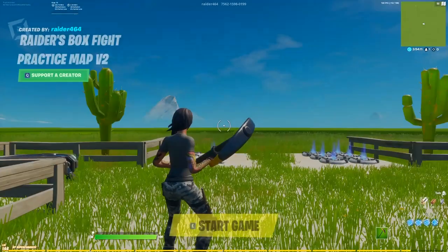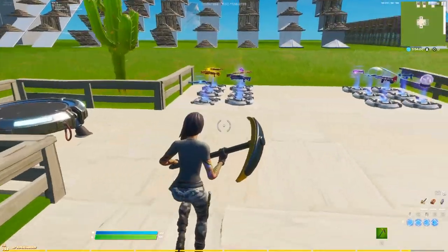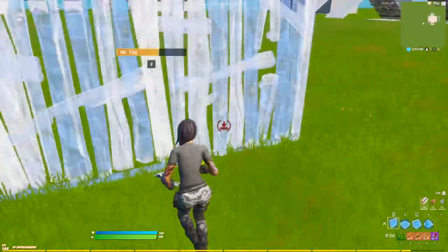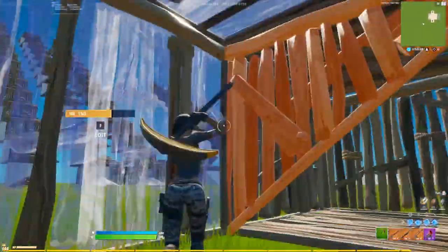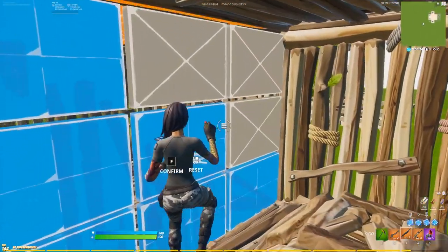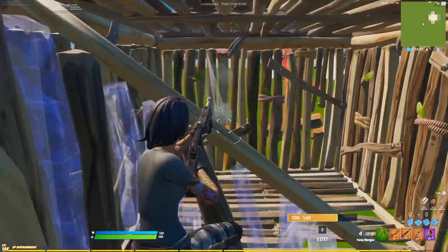With that out of the way, we can jump into creative — Raiders Map — which is absolutely the best thing for anything box fight related and start our practice. Start by building a box for your opponent and right next to it a box for you. Place a pyramid under you, edit the three top right side tiles of your wall, then jump and take a shot.